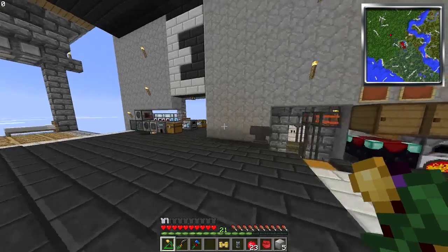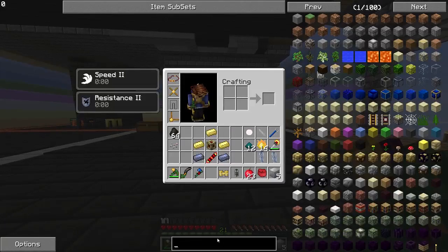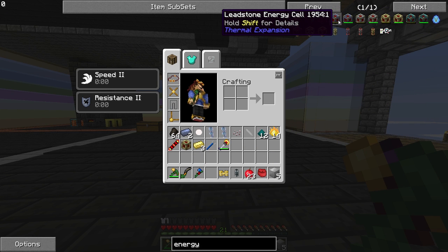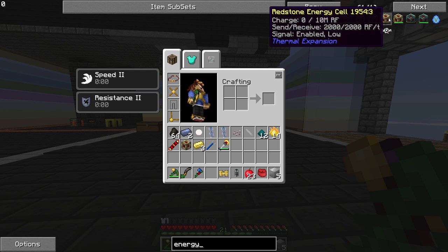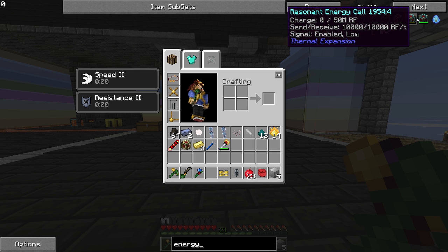For the war room, we need a lot of power. The leadstone energy cell is great — fine, it's okay. But for our war room we need something a little bit more intense. So I was actually looking up energy cells. The leadstone gives 400,000 RF and 80,000 RF per tick — meh. Hardened: 2,000k RF. Redstone energy cell: 10,000,000 RF per tick. Oh my gosh. And then the resonant energy cell: 50,000,000 RF and 10,000 RF per tick. Oh, baby.